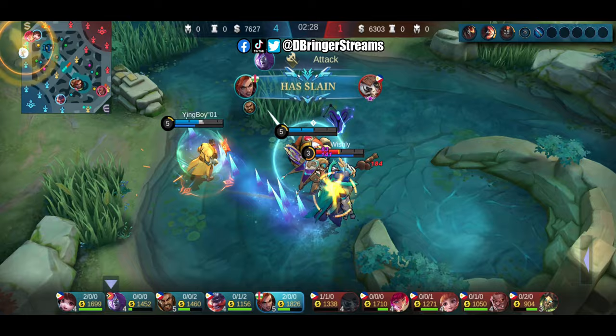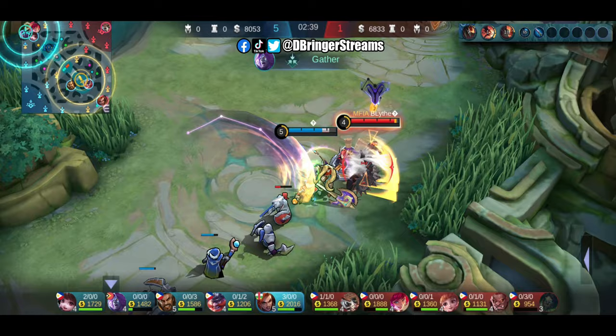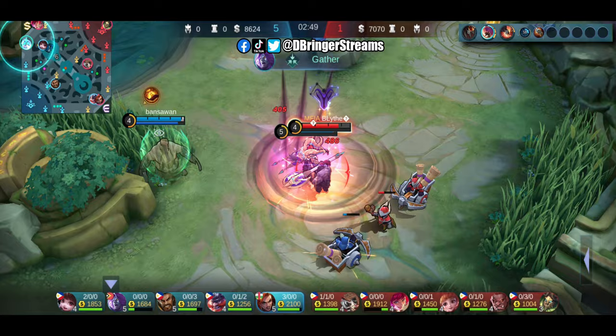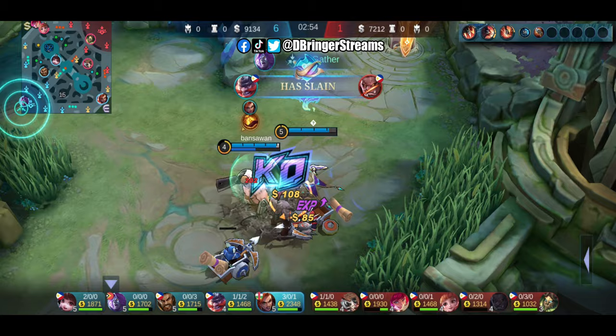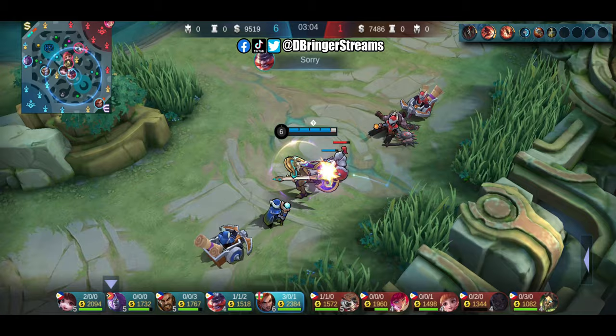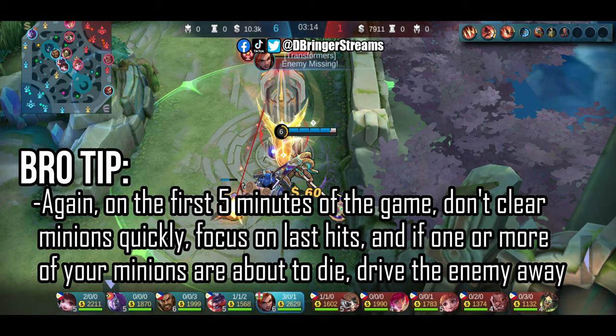As you saw, even in the early game, the damage Hilda deals is tremendous even against tankier heroes. That guys is why freezing is important. It's been only 3 minutes but the gap between us is already tremendous. Don't clear minions mindlessly, especially in the first 5 minutes of the game. Your focus will be to last-hit minions as much as you can and deny the enemy of experience and gold by driving him or her away from your dying minions.